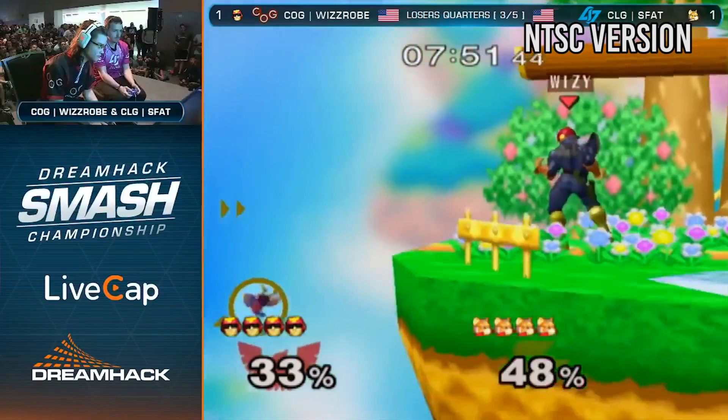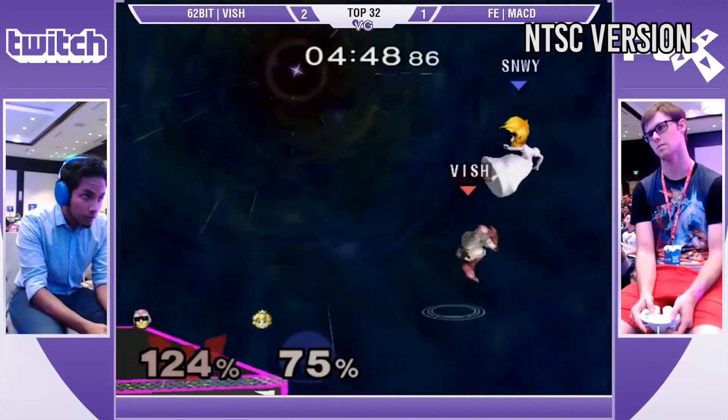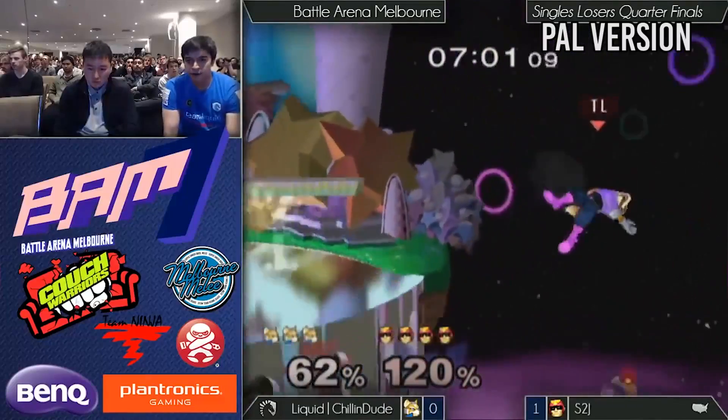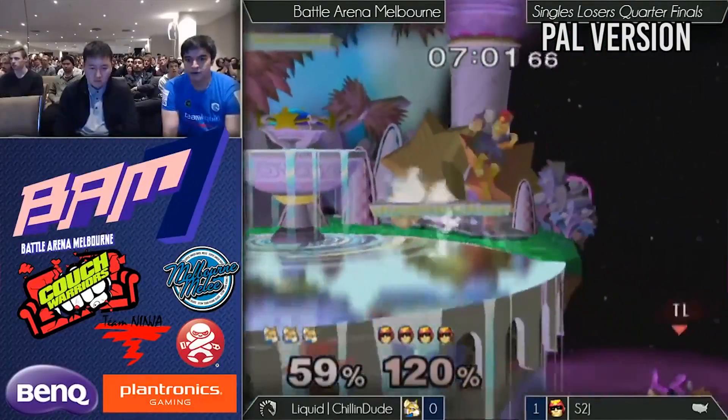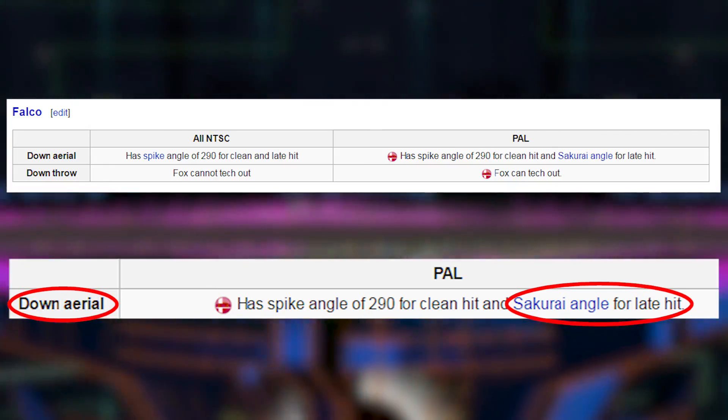One nerf to Captain Falcon is that his weak knee does less damage and doesn't combo as well as it does in NTSC. In NTSC, weak knee almost always combos into up air or strong knee. In PAL, that isn't the case because weak knee has worse knockback and doesn't pop people up as high.